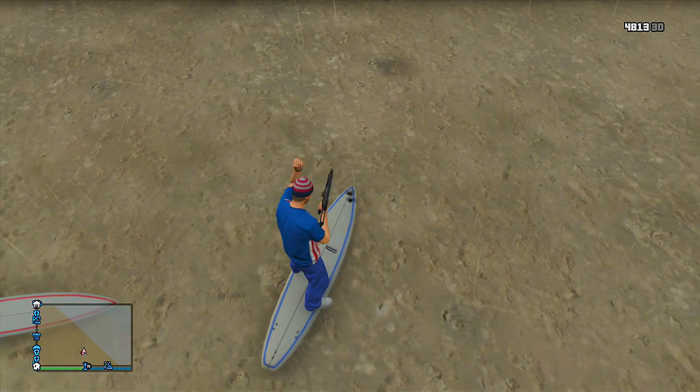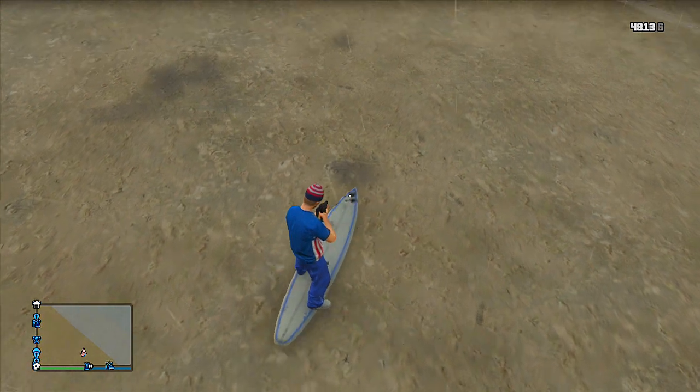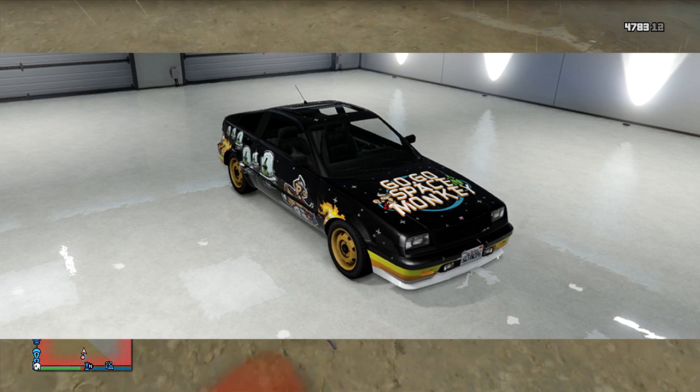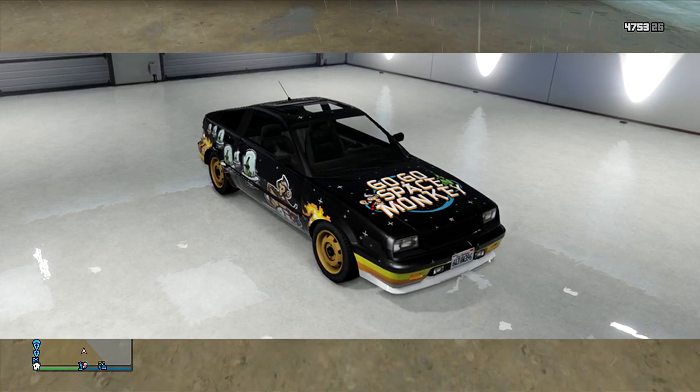Coming directly from the Social Club of Rockstar themselves, they released an image of what the Gogo Space Monkey Ballista actually looks like. This thing looks awesome — I'm going to have an image on your screen right now and it just looks crazy. This of course is on the next-gen consoles.